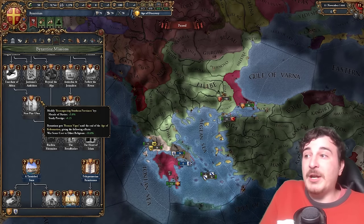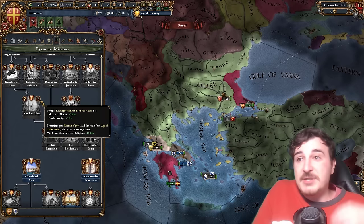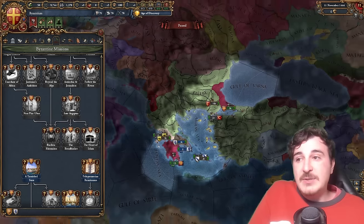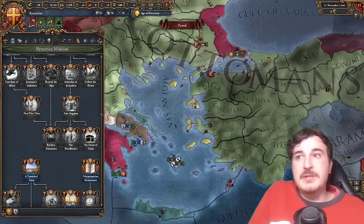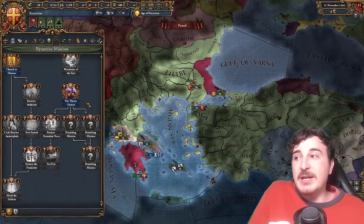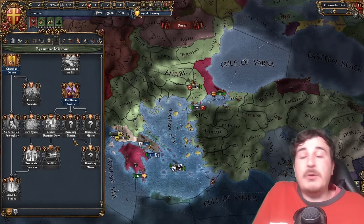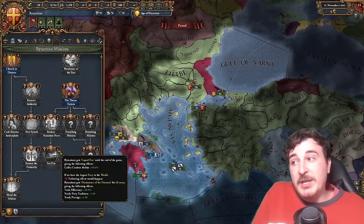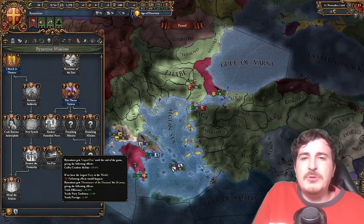That goes alongside the modifiers from the Malta Monument, Granada, and others around the world. The theme system also gives you a unique government reform with tons of bonuses, plus it branches out allowing you to go either down the professional army path or the mercenary army path, each with their own benefits. You can also have some of the strongest navies in the world with the Greek Liquid Fire, which historically was probably just tar — definitely was petrol, wasn't it.